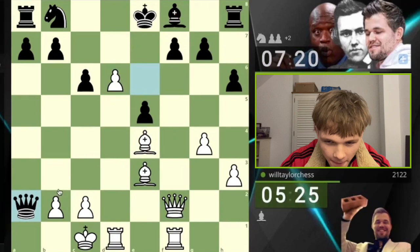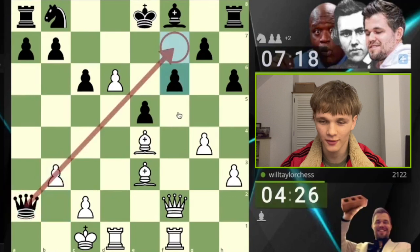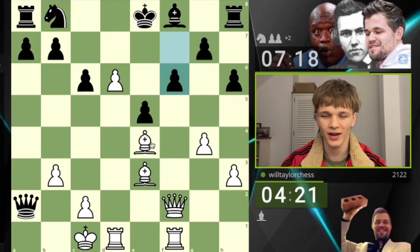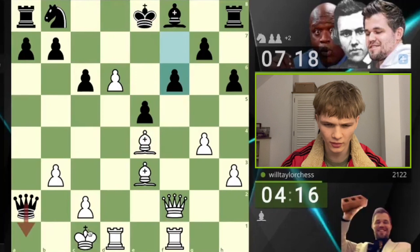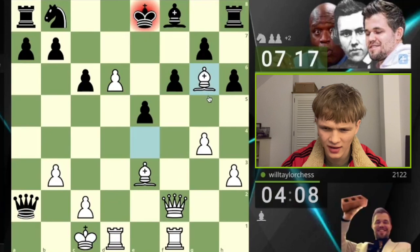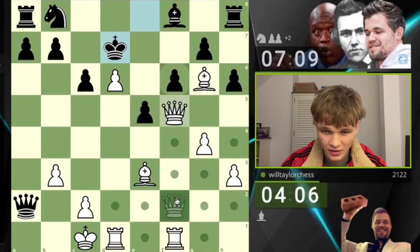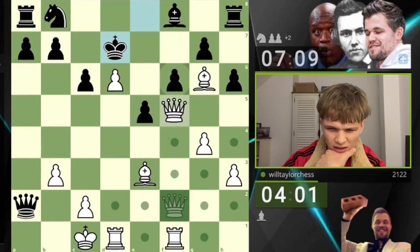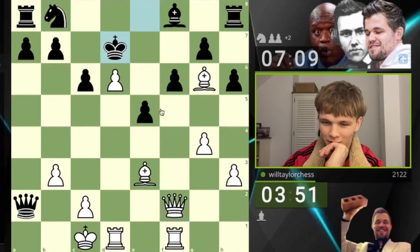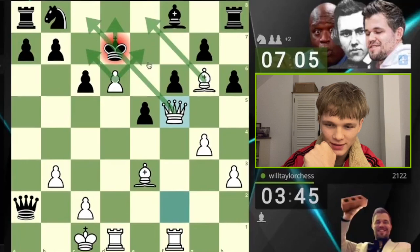They grab a pawn — I play b3 to disconnect the queen from f7. My opponent plays on — that can't be good. Now my bishop is going to sit wherever it wants. I'm surprised they didn't throw in a check first, but then their queen would have been hanging. Let's go check — I must be winning here. If my opponent comes up trying to stop my pawn, I go queen f5. Queen f5, king d8 is forced.